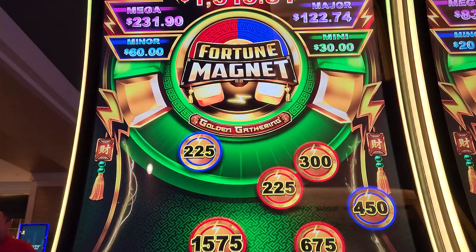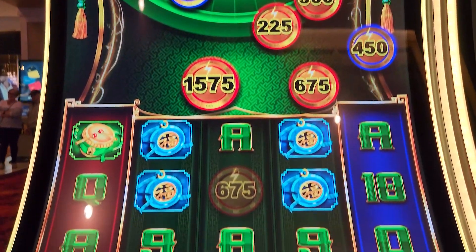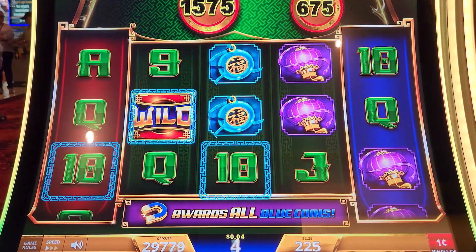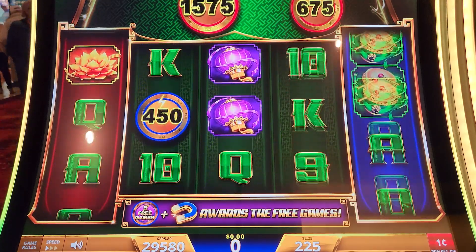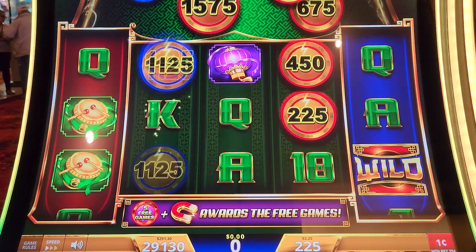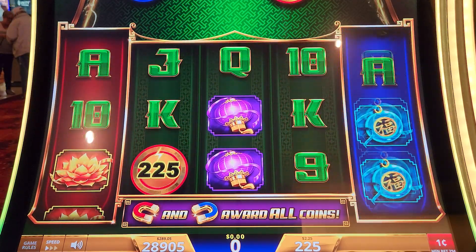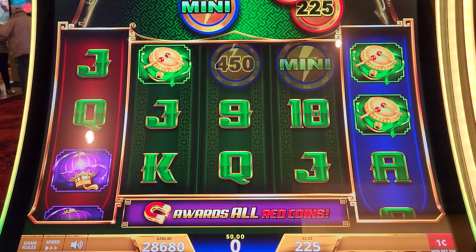Hey guys, it's slot time! Got some money here, let's see what we can win. Looks like Crystal wants to start on Fortune Magnet at a $2.25 bet. These are the values for $2.25 — she wants the red one because it has the highest values. If you got the blue right now you'd get nine dollars. The blues are going away, but now the blue has $11.25 and a mini worth $60, so she definitely wants the blue.